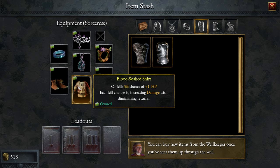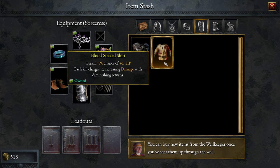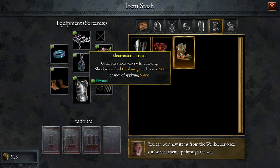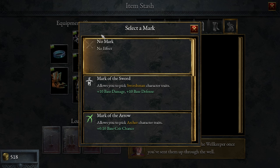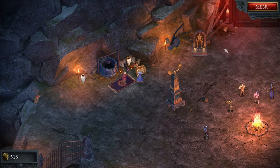For our chest piece: on kill, 5% chance of extra 1 health, or each kill charges it increasing damage with diminishing returns. We need to equip something that helps with blocking, per one of our quest goals. For boots, we currently have 20% additional movement speed, but we're going to go with the shockwaves-when-moving option — shockwaves deal 100 damage with a 20% chance — because of our spark theme. And we'll go with the quick-hand gloves already equipped. So that's our Sorceress gear and we're ready to jump into the mission.